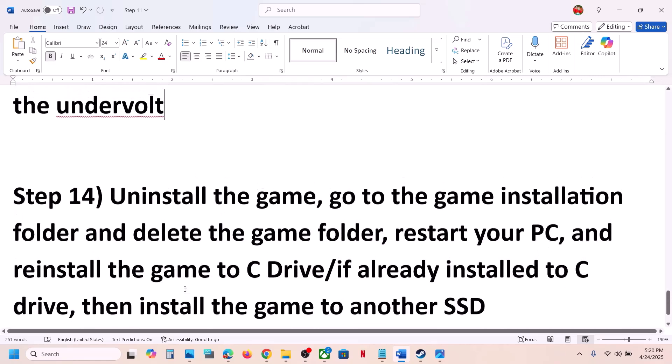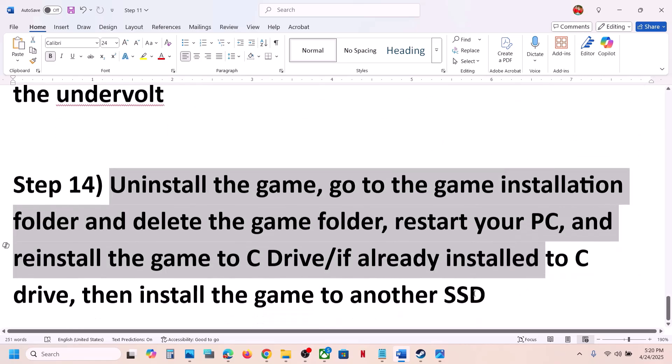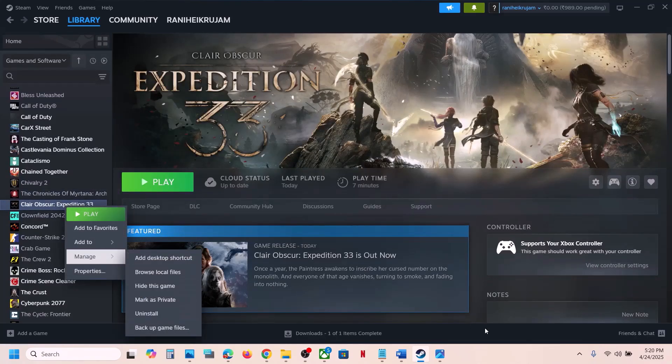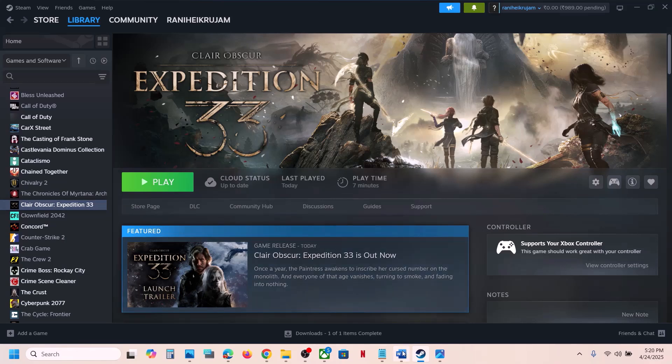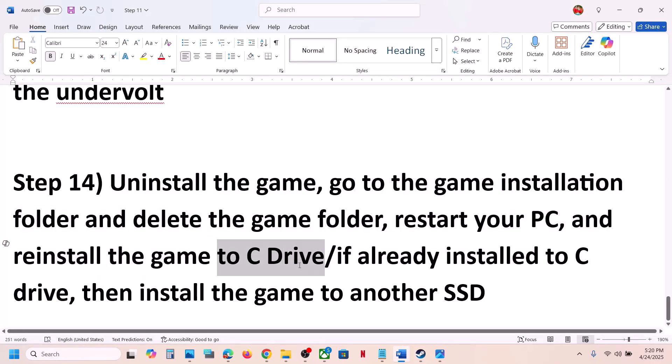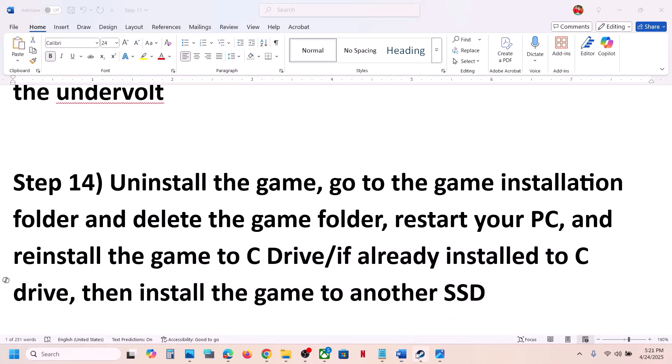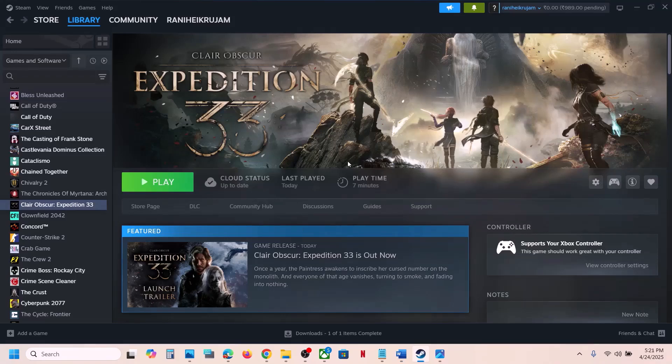The last step is to uninstall and reinstall the game to a different drive. If nothing is working, right-click the game, select Manage, and click Uninstall. After uninstalling, go to the game installation folder and delete the game folder. Restart your computer and install the game to the C drive. If the game was already on the C drive, try installing it to another SSD. One of the steps shown in this video should help you run the game successfully. Thank you for watching — please like this video and subscribe to my channel.